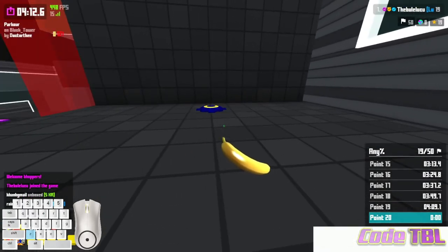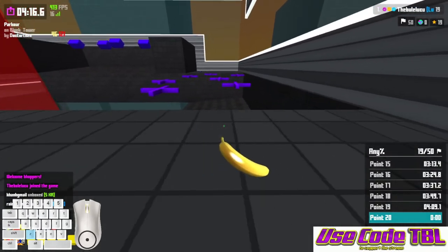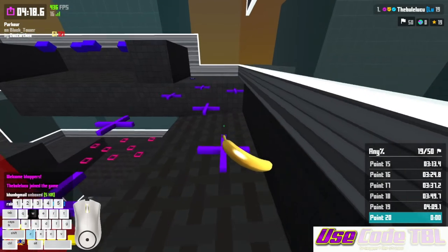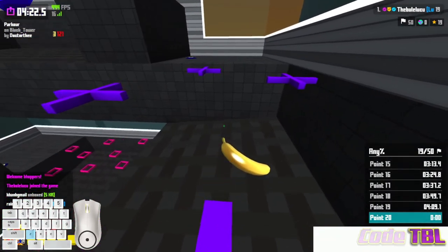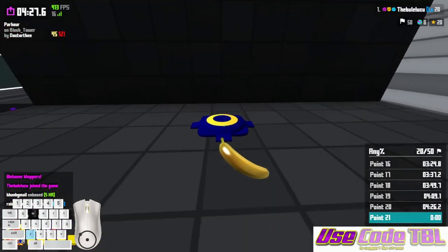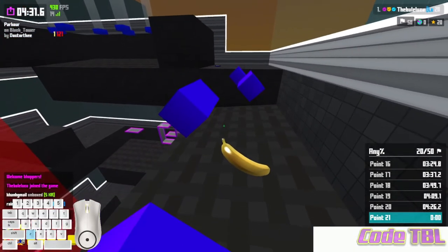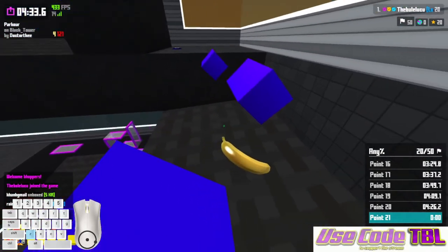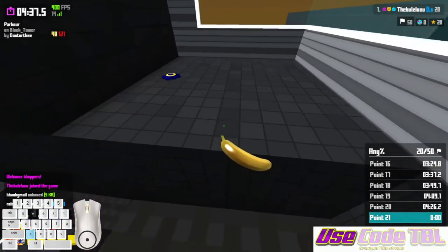Exactly the same: forward and jump, direction, forward and jump direction. Forward and jump — easier. You never thought Black Tower would be so easy! Do not land on the top of this one — it will come at you. Just jump to the sides: it's just direction, forward and jump.